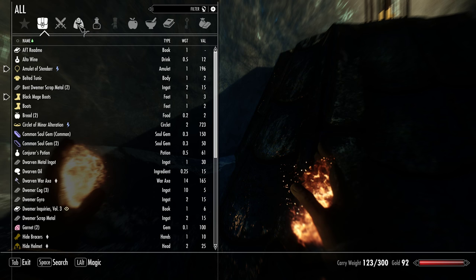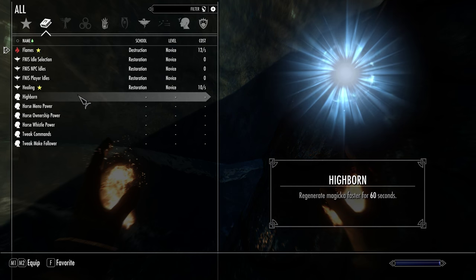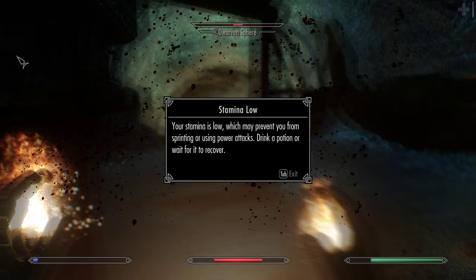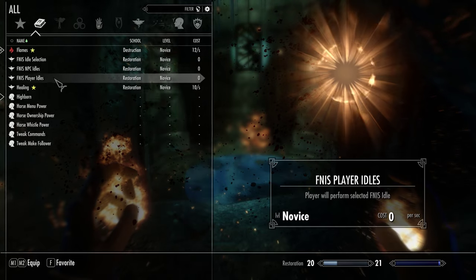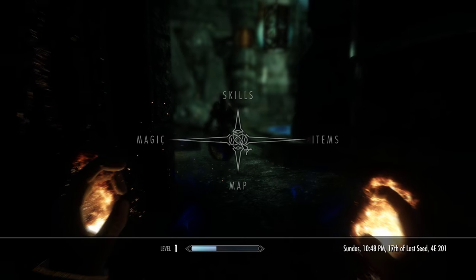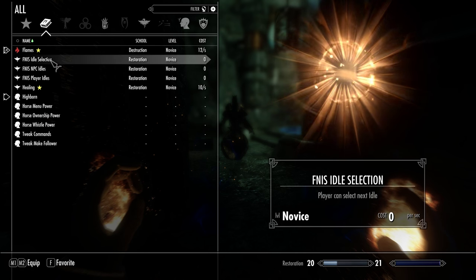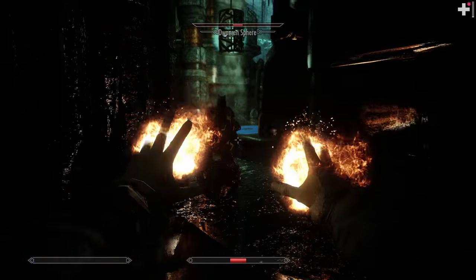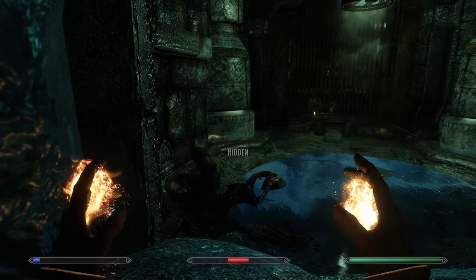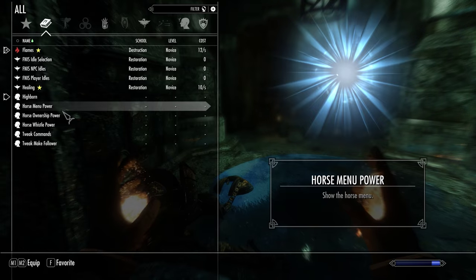I do have a special ability — the Highborn racial power for the High Elf. But why can't I use it? He's hitting me — ow, knock it off! Why can't I use this Highborn ability? That was really lucky. How do I activate the Highborn thing? I have no idea.